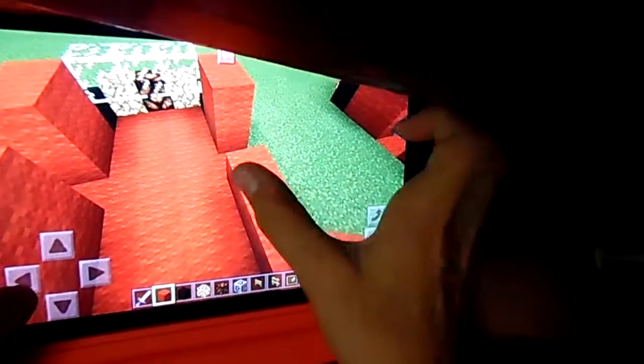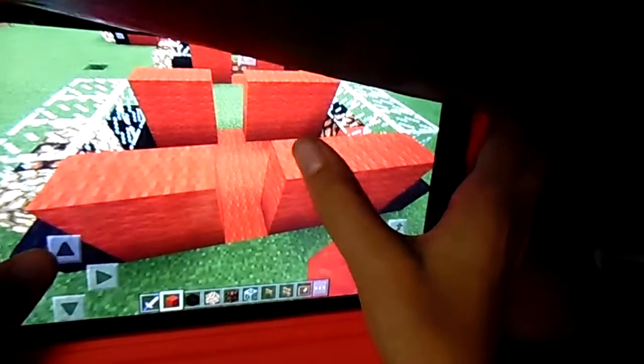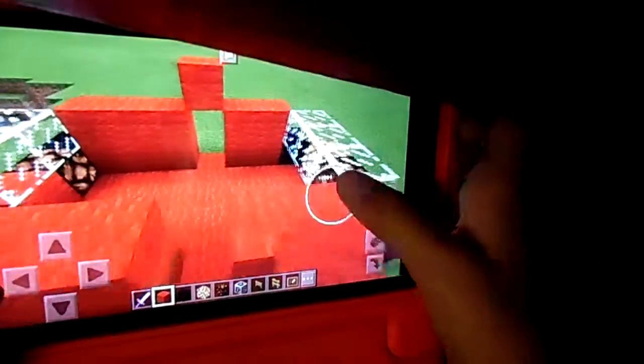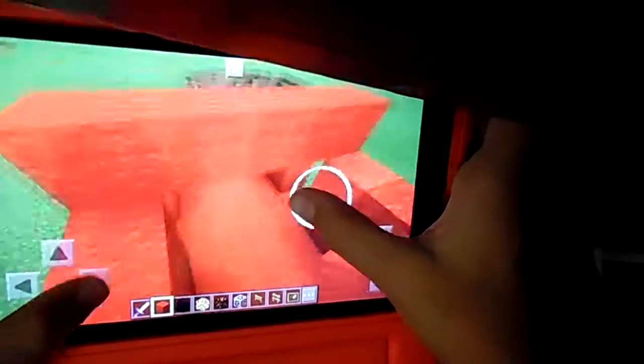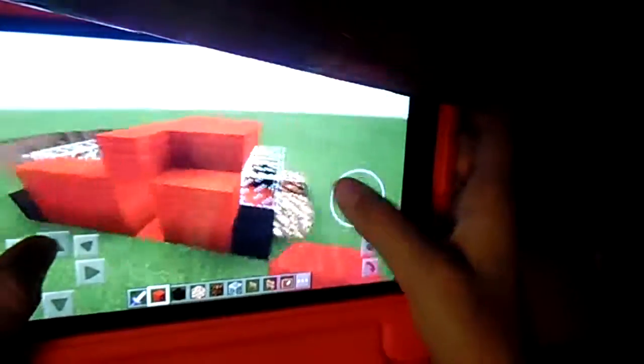Let me check — this is six blocks: one, two, three, four, five. Yeah, there, there, there — then it's lamp, red wool, glass here. And then do this stuff. Now you fill in the top just like you would fill in the top of anything — just a straight fill in.